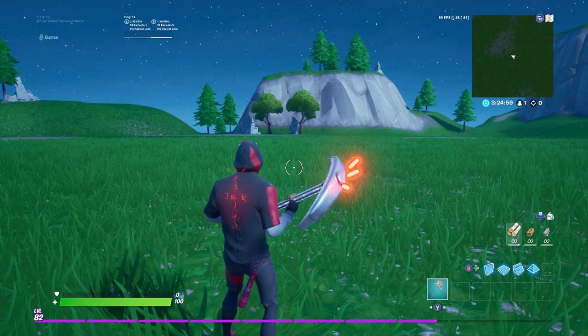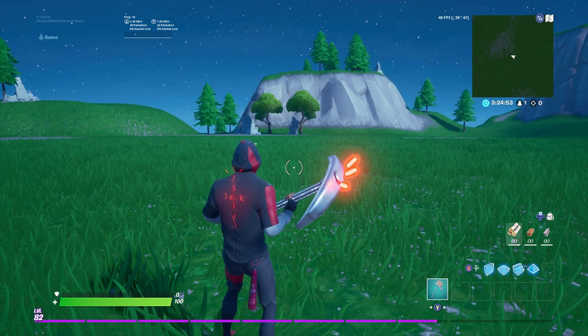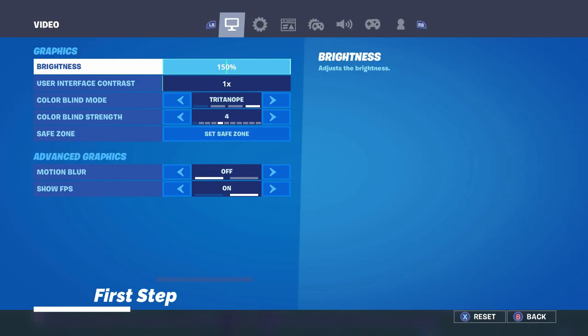So basically in this video I'm showing you guys the best settings for Chapter 2 Season 3 of Fortnite. These settings will help you improve your aim, build better, hit more shots, and just overall make you a better player when you're playing arenas or just building.